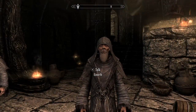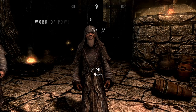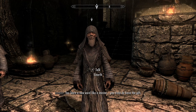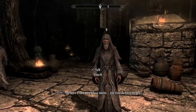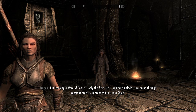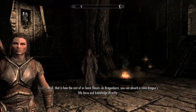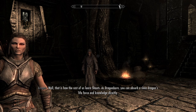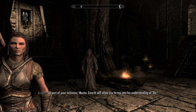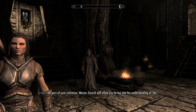Why can't I just do that? Make Lydia learn it. Not the gift - by learning a word of power is only the first step. You must unlock its meaning in order to use it as a shout. Well, that is how the rest of us learn a shout. As Dragonborn, you can absorb a slain dragon's life force and know it directly. As part of your initiation, Master Einarth will allow you to tap into his understanding of 'Ro'.